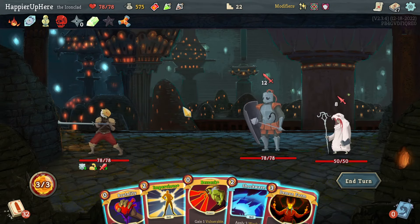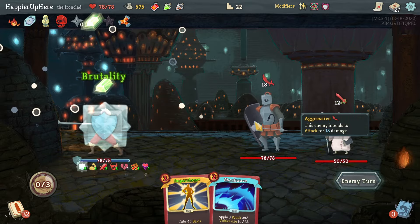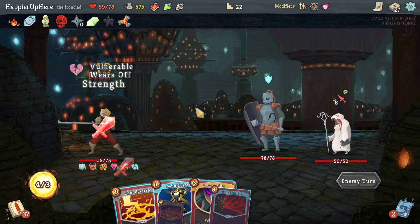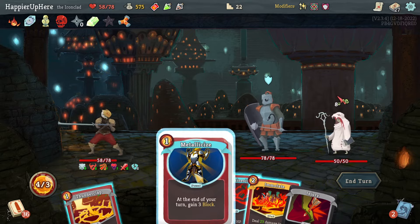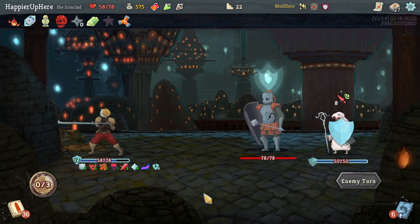I want to get Overkill and lose a bunch of HP, so let's do Demon Form, Berserk, and Brutality — that should guarantee I lose a lot of HP, trigger Red Skull the turn after, and hopefully get Overkill at some point. This will get a little boring so I'll speed this up and be right back, hopefully ready to play Overkill.